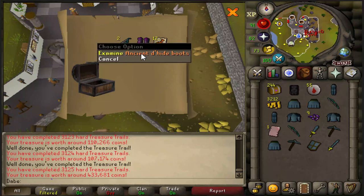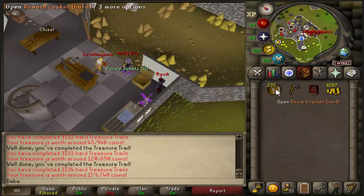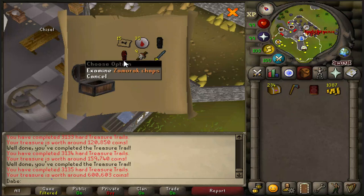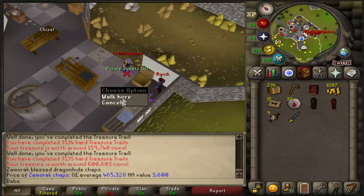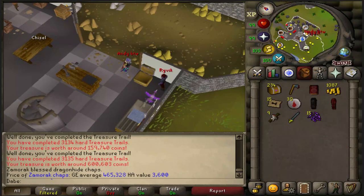Ancient Dhide — wait, what? Only 381k? What happened to these things? Third Age? I would love to get Third Age, but Zammy Chaps are pretty good too — that's another 465k. I didn't pick up these purple sweets. Yeah, this Blessed Dhide is going to be worth a lot. I like it.